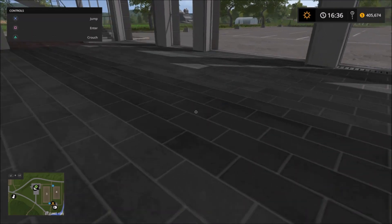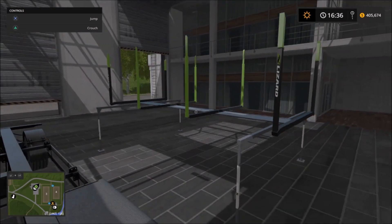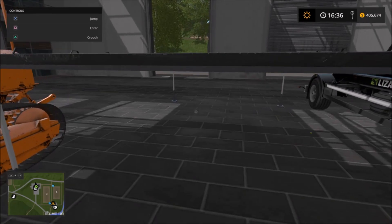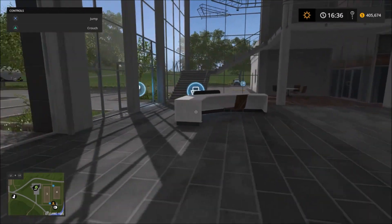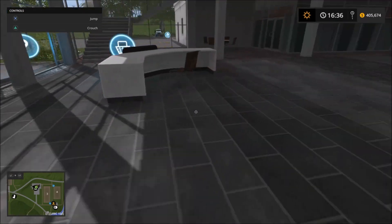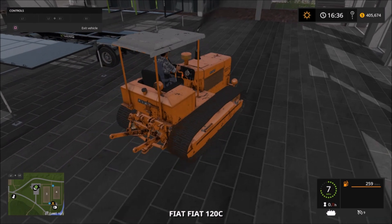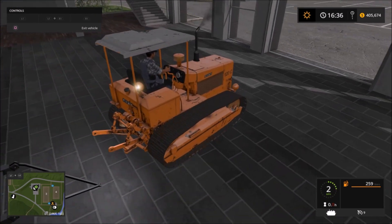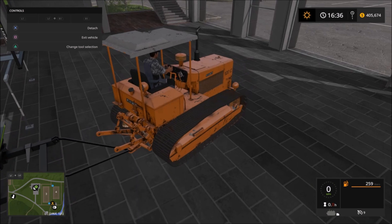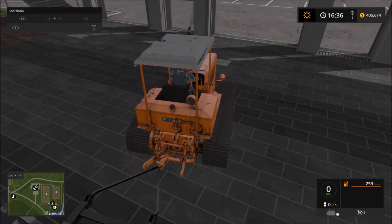Right here we have the Lizard trailer and this is the pack that it came with — there's one for wood, there's a regular bed for bales, and there's a water trailer. Let's see if we can hook this up and see what it's like. It's got a nice sound. Attaching — there we go.